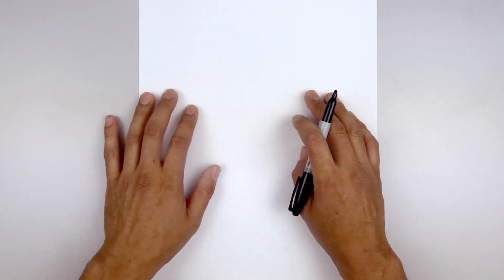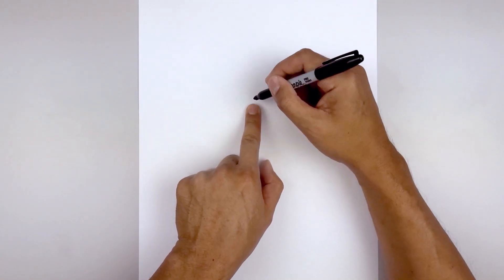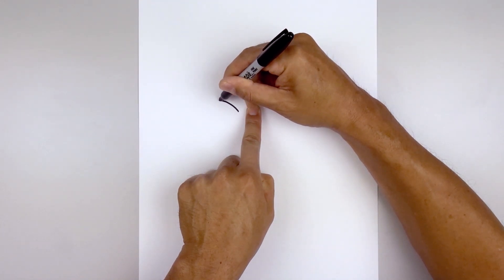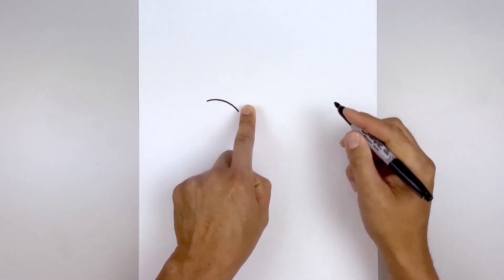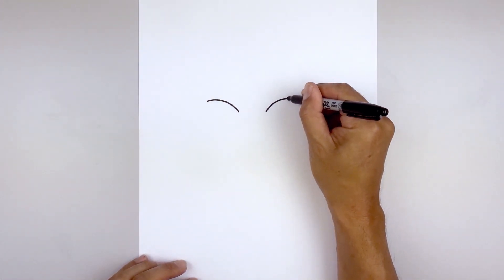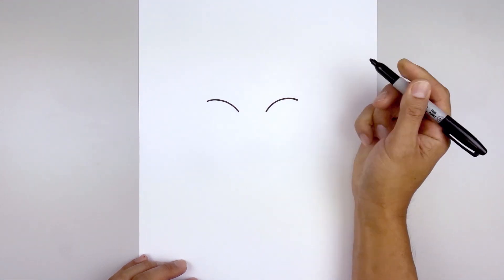Let's get started in the center of our page with the upper eyelid. We leave a gap in between the eyes. Let's move over towards the left side and draw a curve going up, out, and then down. I'm just going to line this up on the right side and do the same thing.